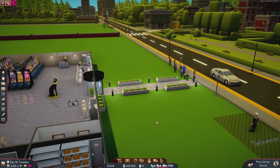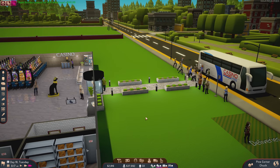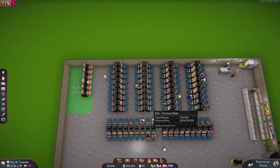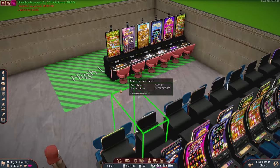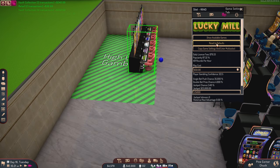The day begins. We should hopefully have people coming in around 9 o'clock — that's usually when a lot of tourists come in from marketing campaigns. There they are, not that big but that's okay. Only people with really high gambling confidence and good amounts of money are going to play on these machines.